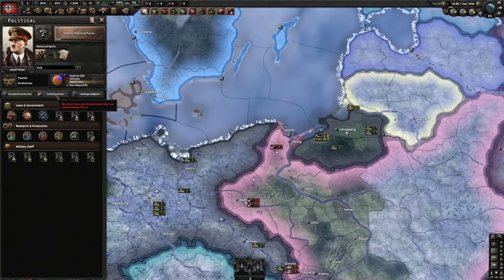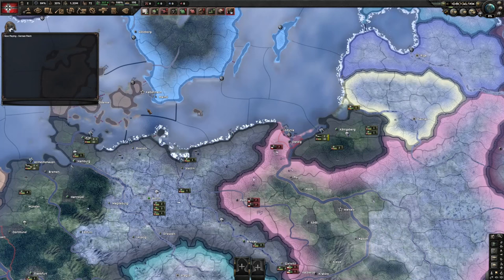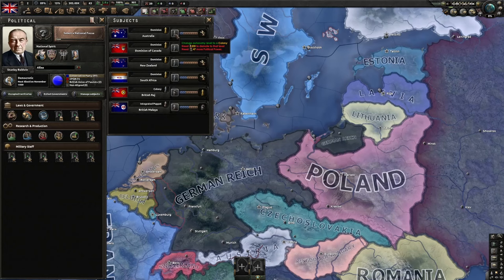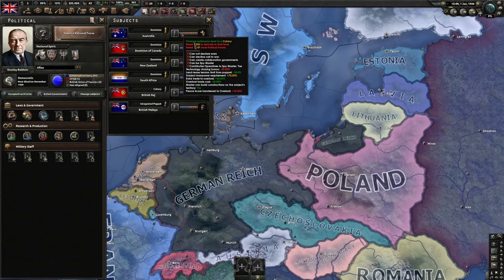Let's mention collaborations when we get to the spy section. Managed subjects is when you have a subject — for example, if we tag the United Kingdom, we have six puppets. When you hover over them, it shows the type such as dominion. There's a slider for this country to either become free or become a colony. You need to push the slider to the left, and they will try to push it to the right to become free.